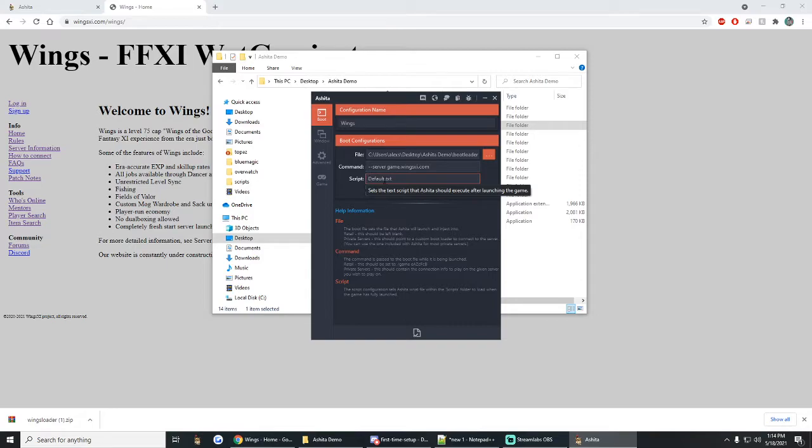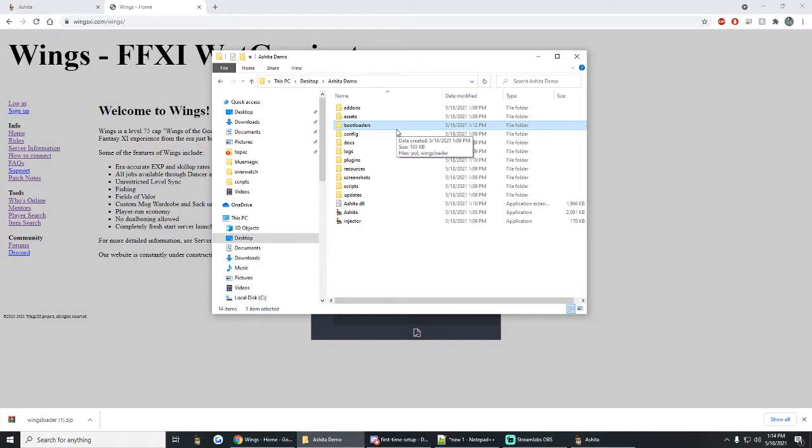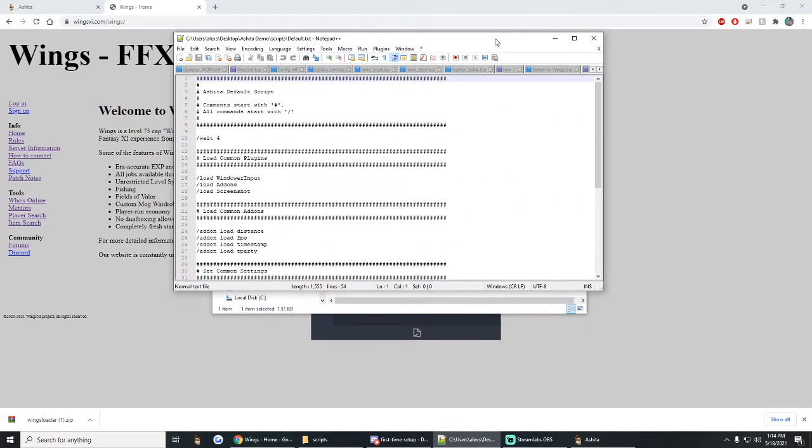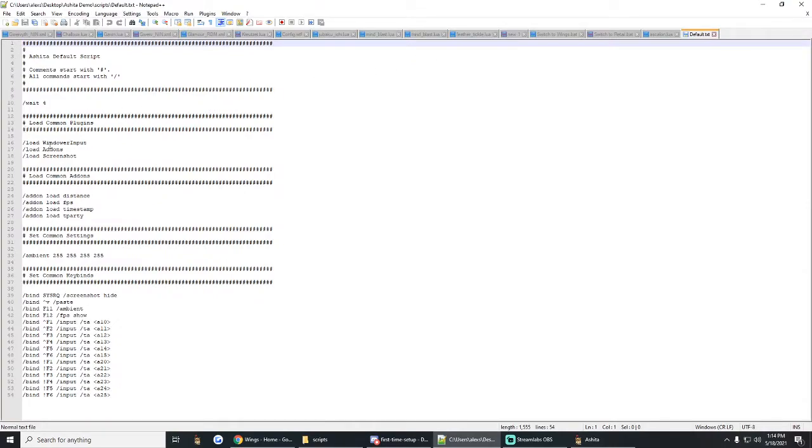The next thing I want to talk about is the default.txt. This is going to be the file that Ashita uses every time it launches your game — when you boot into the game, it's going to do all of the things in default.txt. Let's take a look at it — it's going to be in the scripts folder. This is your default.txt and all the stuff it's going to do when your game boots up. This one's very basic because it's obviously the default installation. It's going to load window, input add-ons, and screenshot, which are common plugins, as well as the distance add-on.